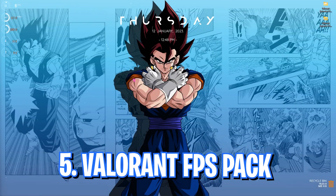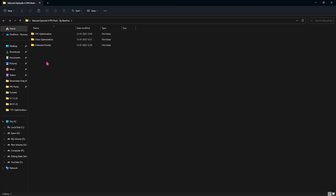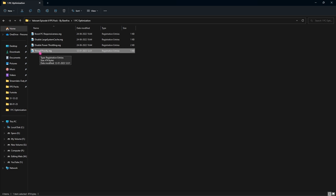Step number five is the Valorant Episode 6 FPS pack — I'll be leaving a link to this in the description below. Once you open the FPS pack you will find three folders: first one is PC Optimization, second one is RAM Optimization, and last is Valorant Priority. In the first folder you will find four files: the first will boost your PC's responsiveness, the second will disable large system cache, the third will disable power throttling, and the fourth will boost your thread priority.